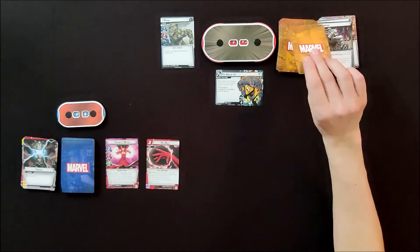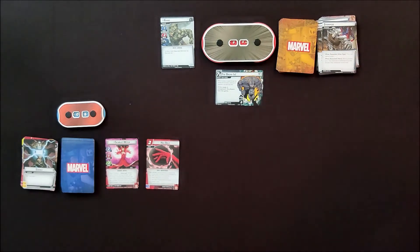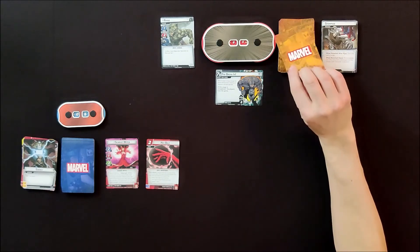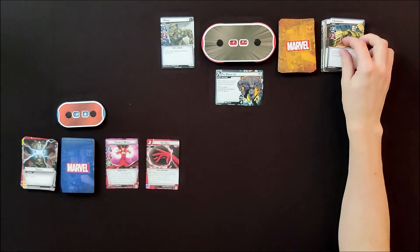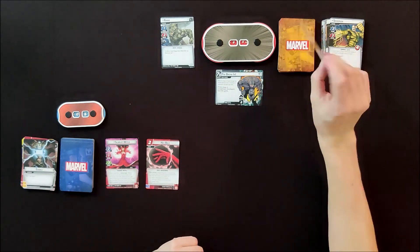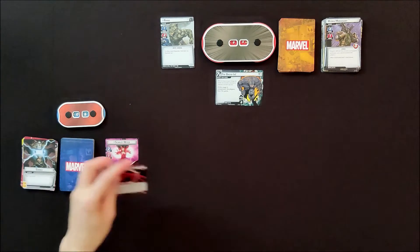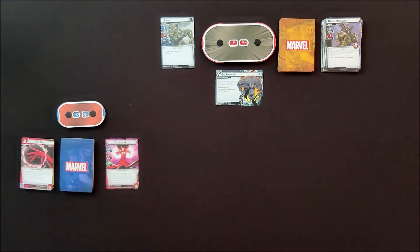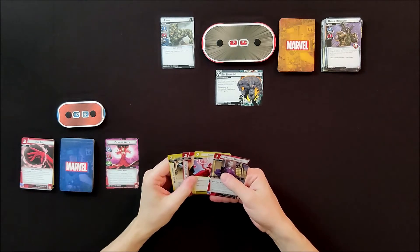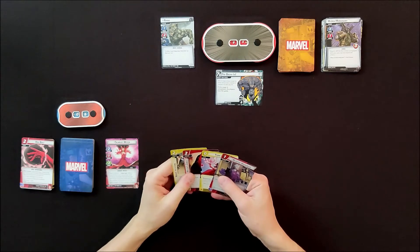I discard the top three cards of the deck. One boost icon — remove two threat from the scheme. Two boost icons — draw a card. Third card: one boost icon — remove two threat from a different scheme, which I can't fully use. That wasn't the best use, but it did get rid of some threat, which is good.